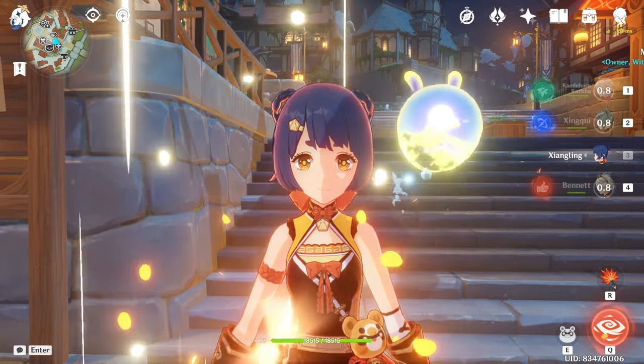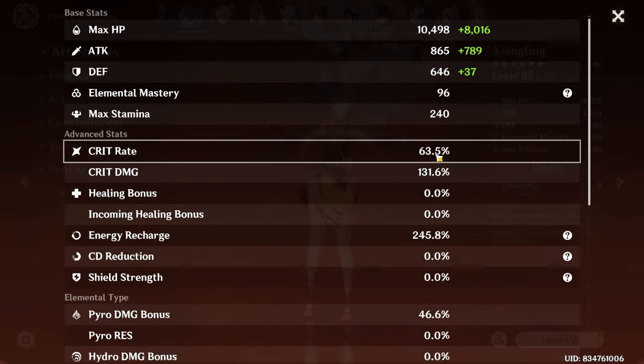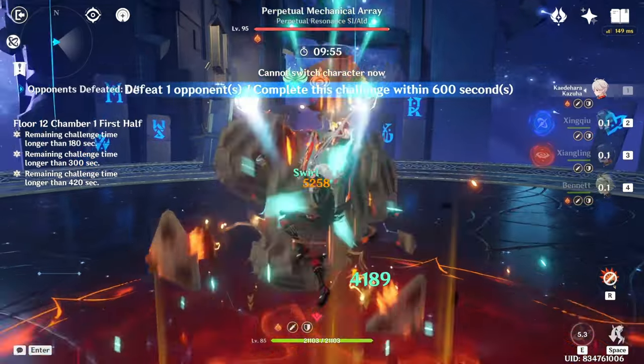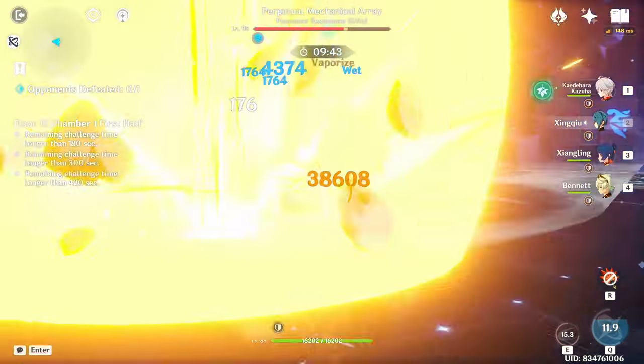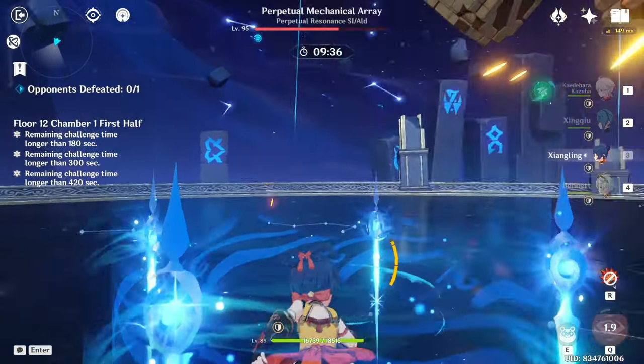This is gonna be absolutely crazy. Xiangling's build is 63 crit rate / 130 crit damage / 245 energy recharge — I think this is a good energy recharge that you usually go and have on your Xiangling. This is the first thing that got me curious: look at Xiangling's damage — 38,000 per pyronado. I'm sure it's looking insane.